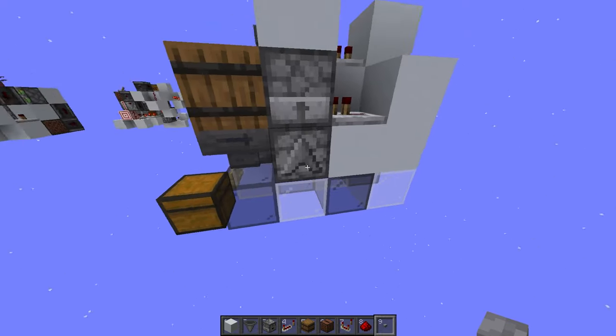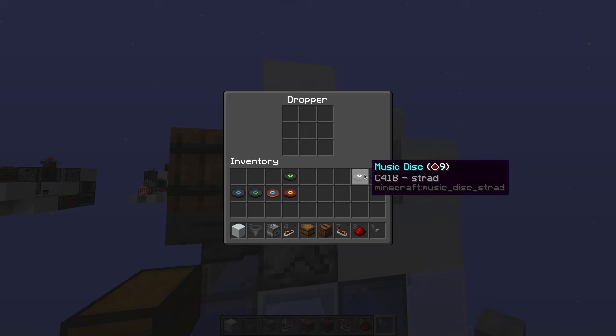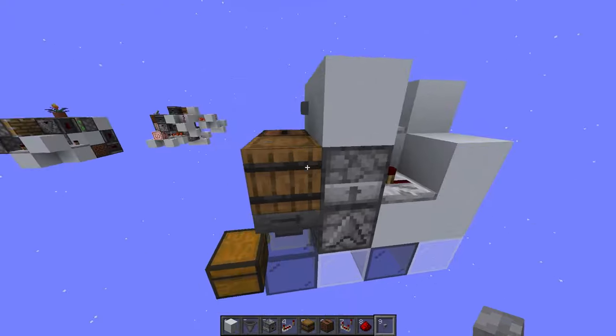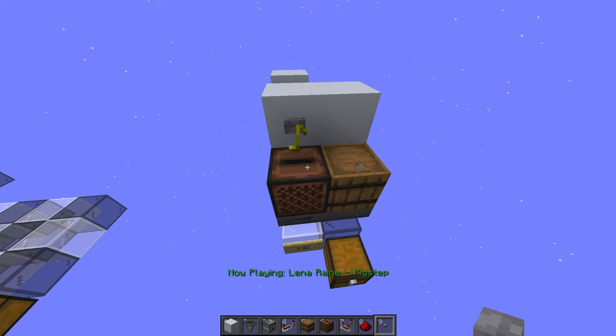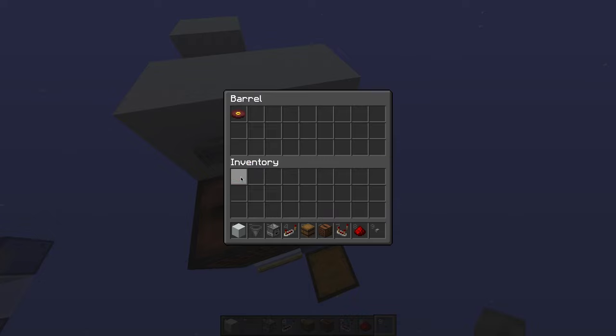Now you're going to want to manually put in your music discs. I'm going to put a few in here and a few in here. That should be everything — you can go ahead and test it out. And we have a music disc playing. You can stop it and put it back in the barrel.